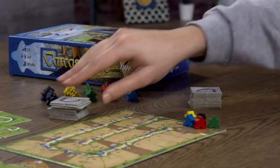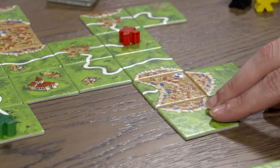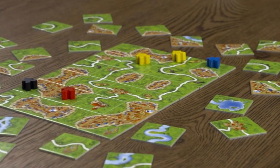Players compete by placing tiles in a collective kingdom. Each turn you simply draw a tile and you place it. Lining up roads, expanding cities, surrounding monasteries with grass, or sending your followers out to claim land will score you points. Once all the tiles have run out, the game ends and the player with the most points wins.